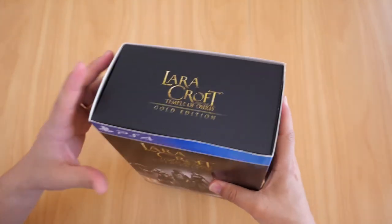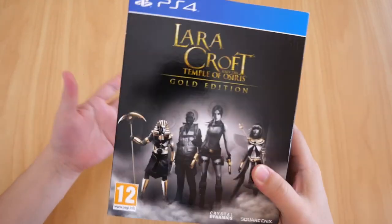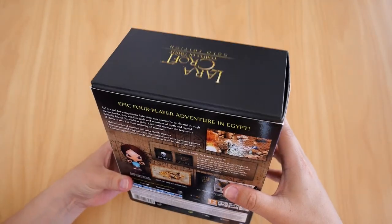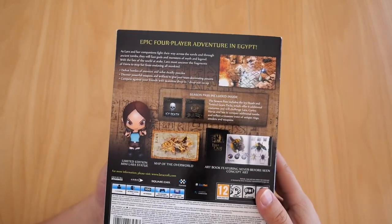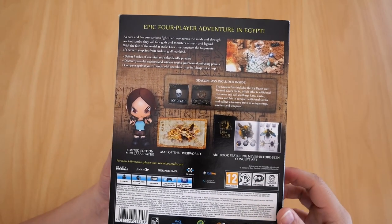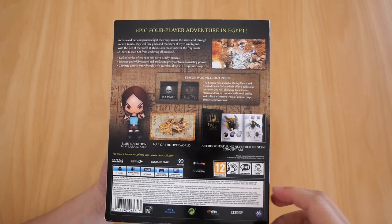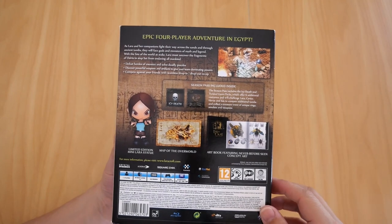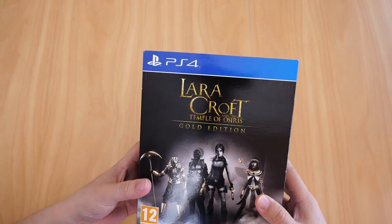So there's the box, obviously with a bit of wear on the edges, as you do. It is nicely wrapped in a card sleeve as you can see here. The back of the box gives you an idea of what to expect in-game and what contents are included in the Gold Edition. Now if you still haven't figured this out, this game can be played for up to four players locally, so it's a good game for couch co-op, which is a rarity nowadays and was a rarity during the PS4 days.